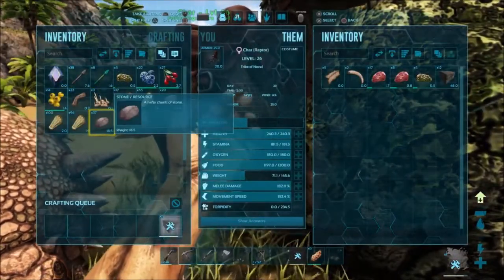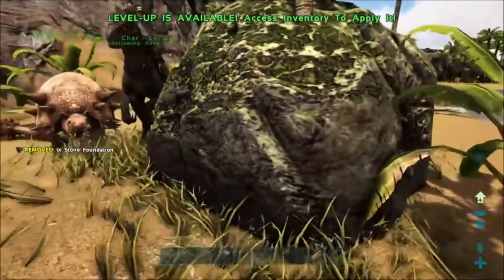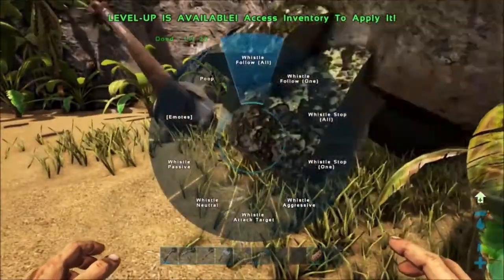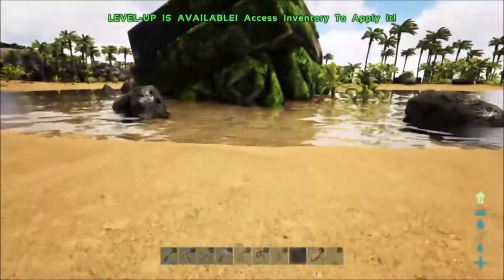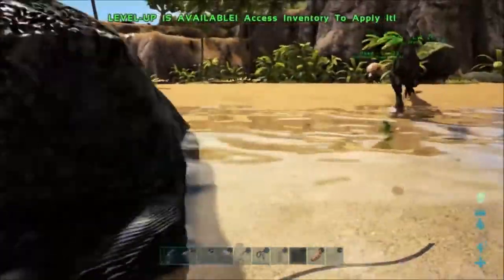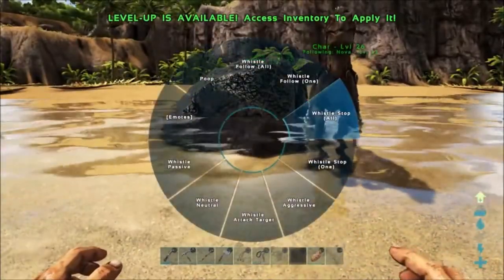For now I'm just going to keep crafting stuff. I've been leveling up like crazy and he's leveling up like crazy too — it's been like five minutes and we got a thousand stone, leveled up, and built like ten stone foundations. This is going like ten times as fast as it used to go before I got this Doedicurus.